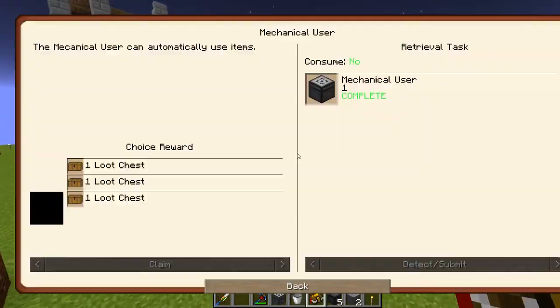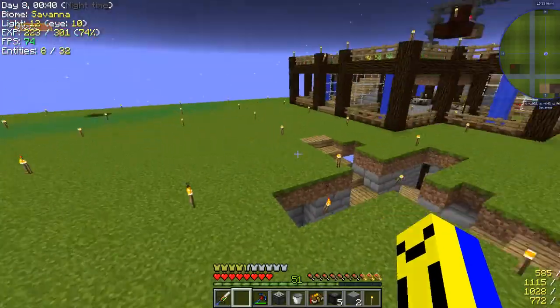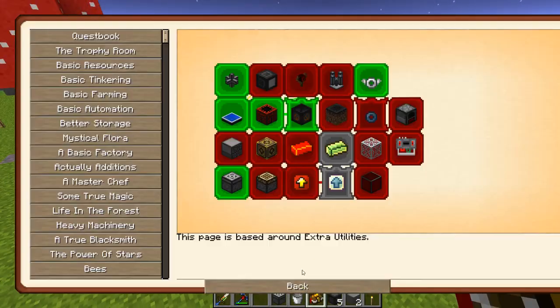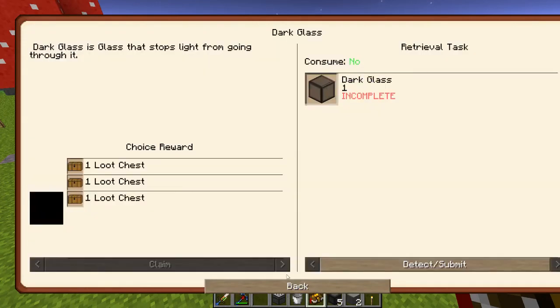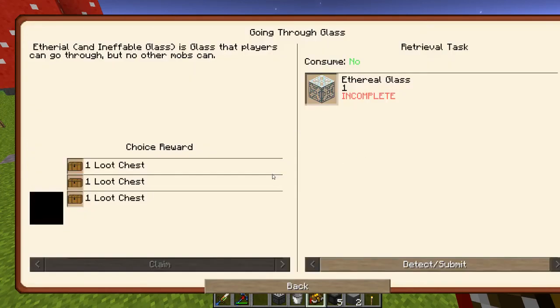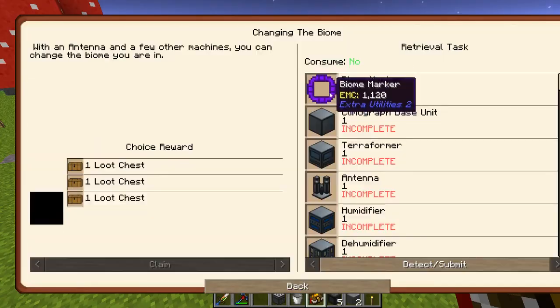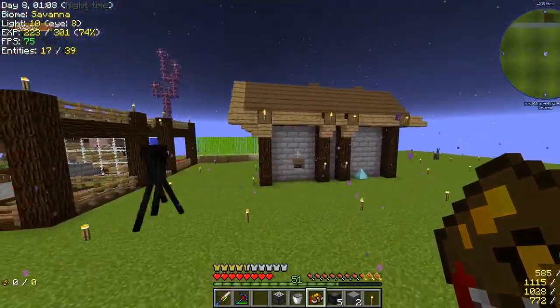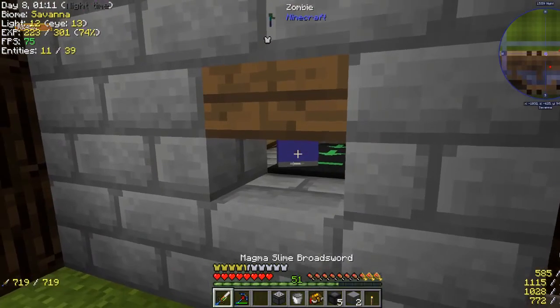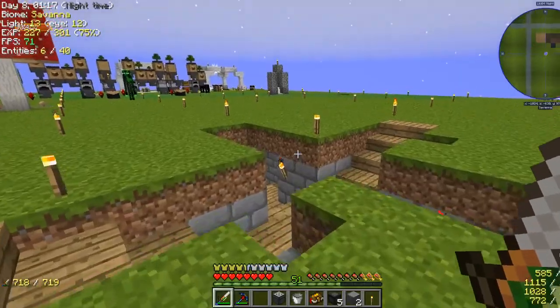I did make the mechanical user, so that is very nice indeed. And we get another heavy plated shield that I'm not going to use. What next? I think dark glass — I want to get a lot of dark glass. I'll get some ethereal and dark glass. Because with dark glass I want to stick it onto here so we can see in the mob farm without disrupting spawns.